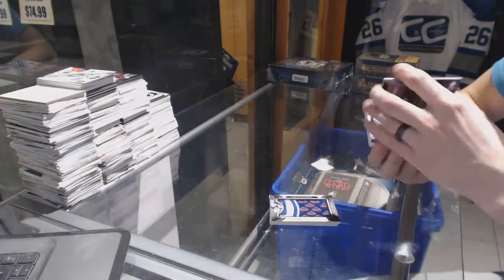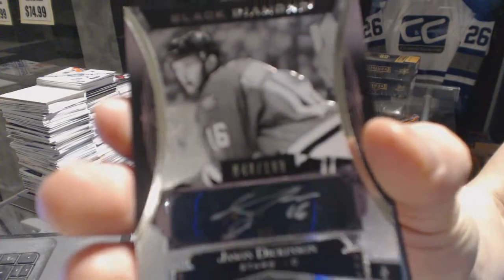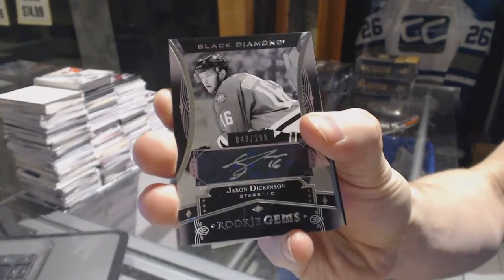We've got a Rookie Gems Black Signatures, number to 199, Jason Dickinson.